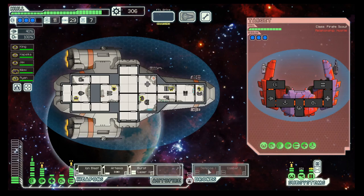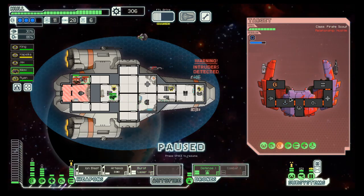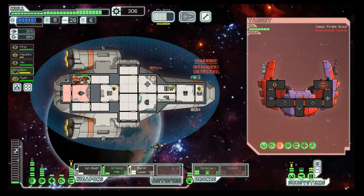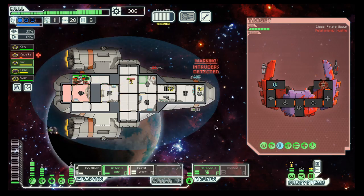Fight the ship. Their shields are down. Then let's concentrate on weapons and let's make sure we don't lose any crew members here.